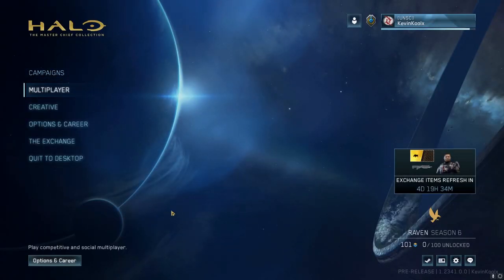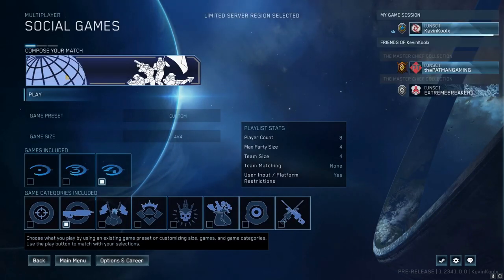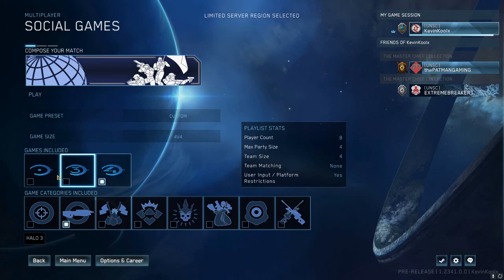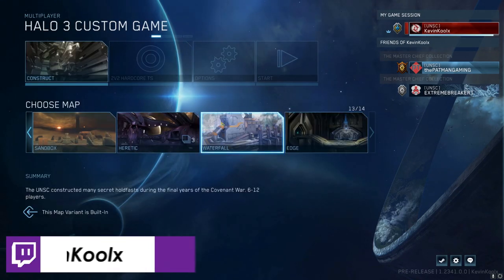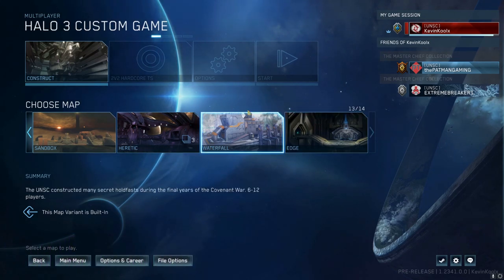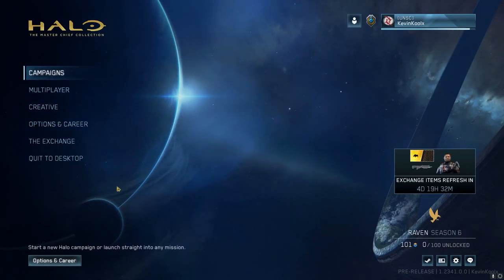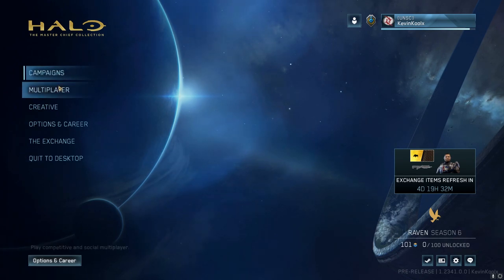Here we are in the flight build of the MCC. The main things you'll notice are on the social side — you got Halo 4, Halo 3, and CE. For Halo 3 they brought in the maps Waterfall and Edge, both getting some performance increases. Edge looks very likely to come in with Season 7. There is no custom game browser in this flight — they already did a test with it in previous public flightings.